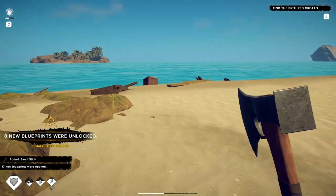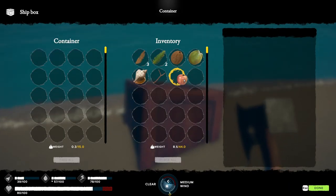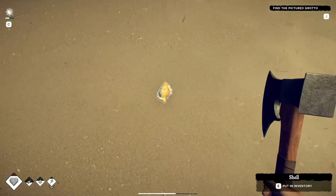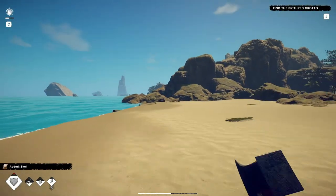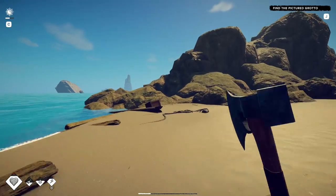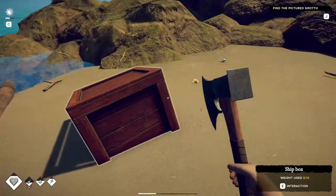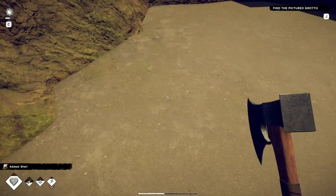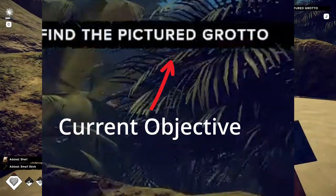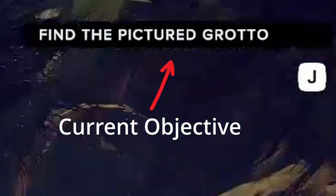I just want to hit up these boxes. Usually there's like an apple — yep — and a little piece of bread somewhere. So if you look at the top right-hand side of the screen, you'll see your objective. Right now we're going to need to find the pictured grotto.